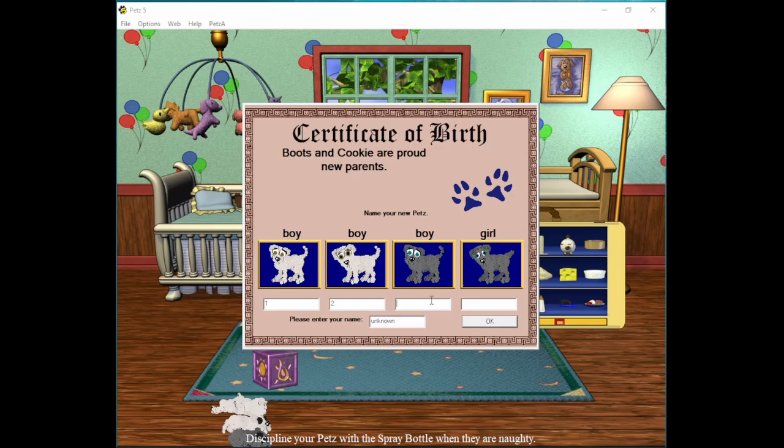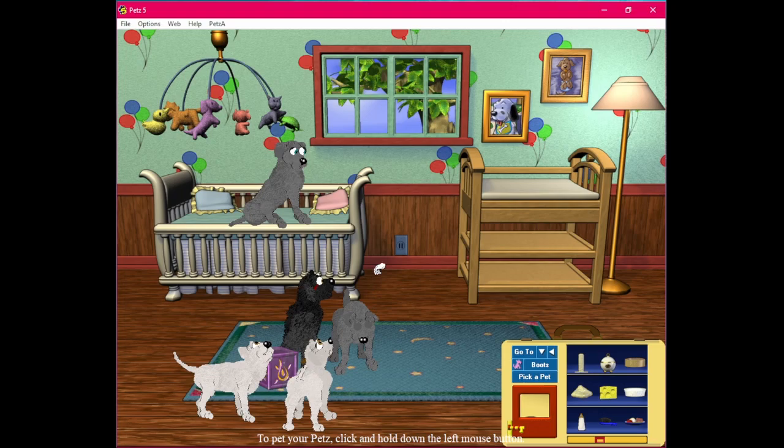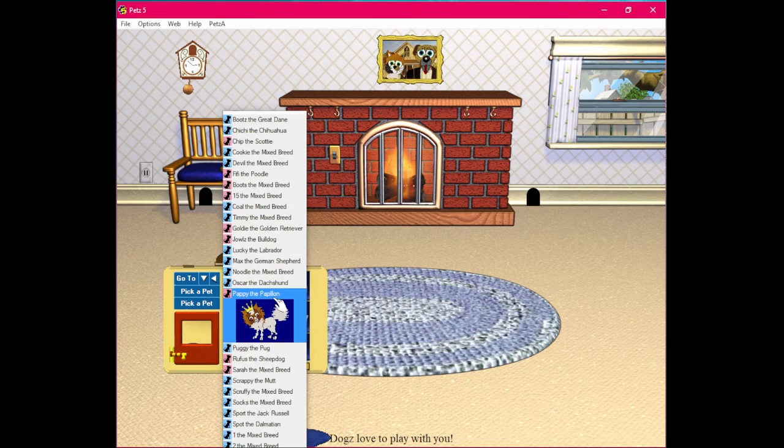I don't like the first two, but I really like the second two. I'm going to keep the boy and the girl. I'm going to name the boy Ice and I'm going to name the girl Crystal. Let's see how the dogs turned out. This is Ice, I think, and this one is Crystal. Crystal has a stubbier tail and Ice has the thin tail.